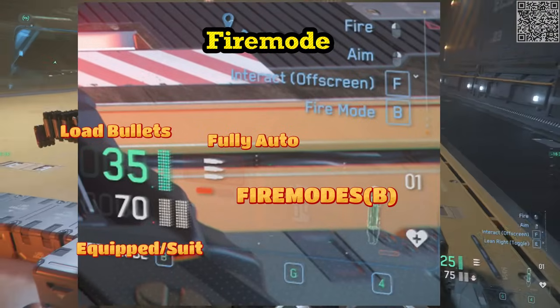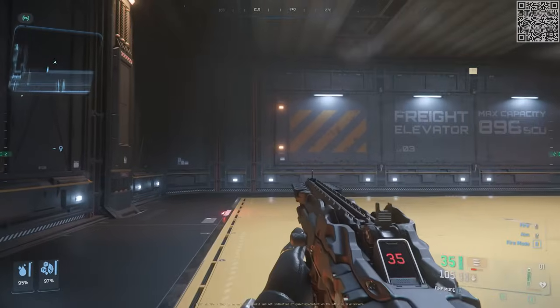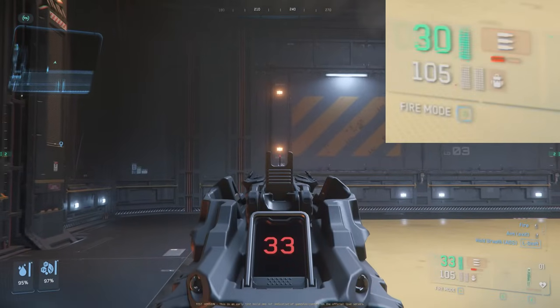Pressing B switches the fire mode of the weapon.